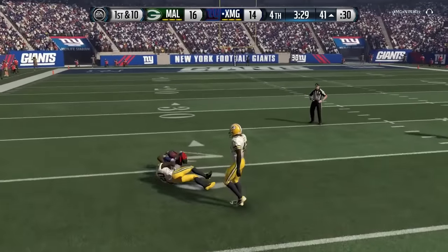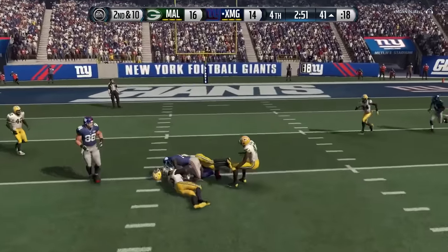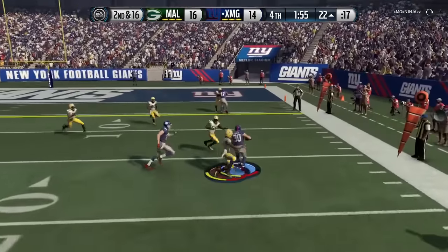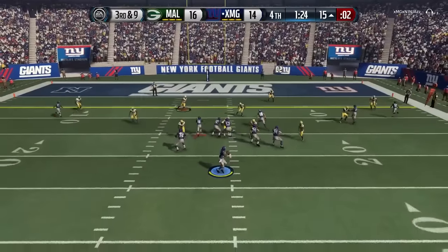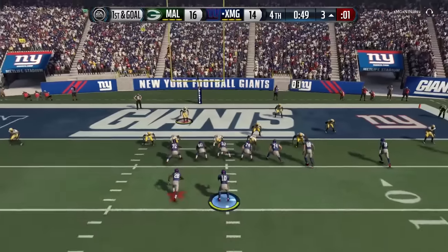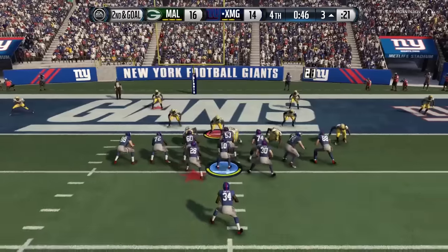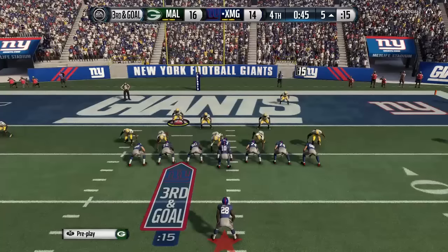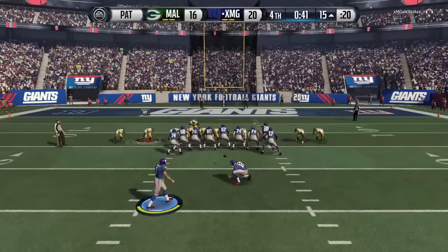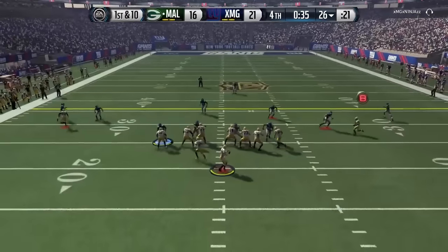A lob streak to Santonio Holmes — he gets the catch all the way down to the 41. Another lob streak and another 1st down, then on 2nd and 16 RG3 throwing on the run, finding John Kuhn out of the backfield to the 15-yard line. RG3 gets Monty Ball tripped up inside the 5 down to the 3 with under a minute left. He kneels it on 2nd and goal, then on 3rd and goal from the 5, Greg Olsen breaks a tackle and is in for the go-ahead touchdown. We're down by 5 but we do have 2 timeouts and 40 seconds left.